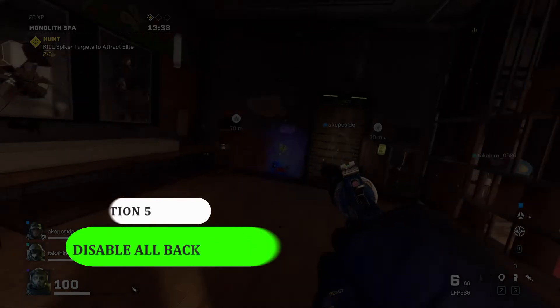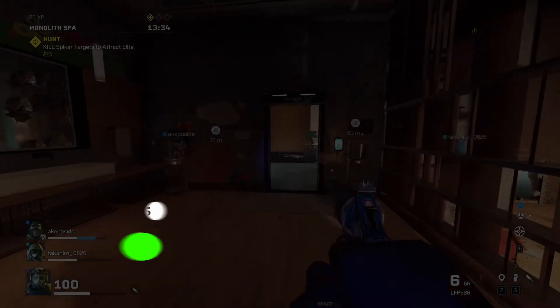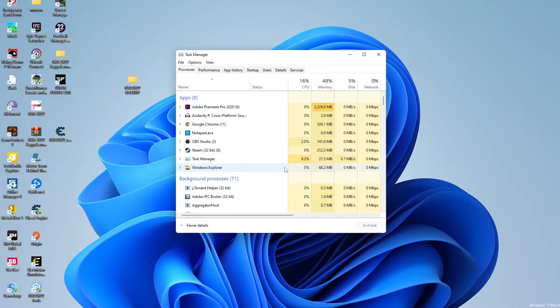Solution 5: Disable all background apps. If there are several programs running in the background, that could be the reason your game won't launch. What we have to do in this method is to close all those programs that might interfere with your game by disabling them temporarily.